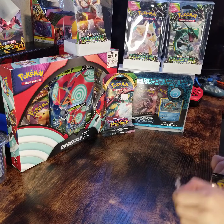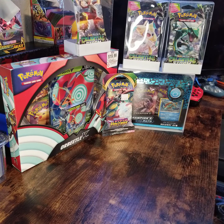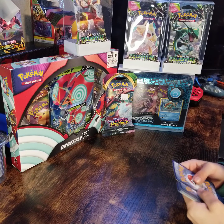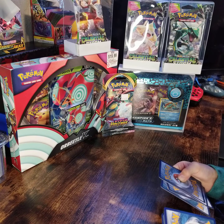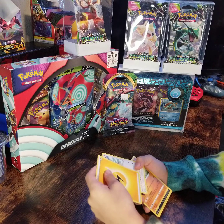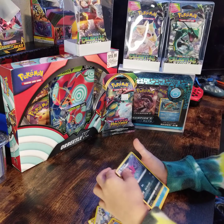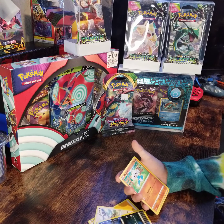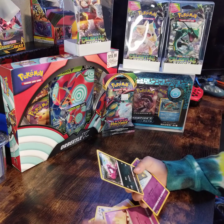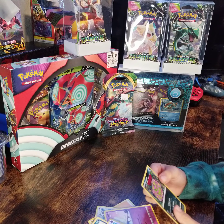My butt cheeks are kind of clenched. We need to get this Vivid Voltage open. Electric energy — whoa — I have no idea. Medicham, Morgrem, Magikarp, Metatiti, Miliary, Growlithe, whoa, Infinite, Dreamy, and a Spiritomb. Okay.